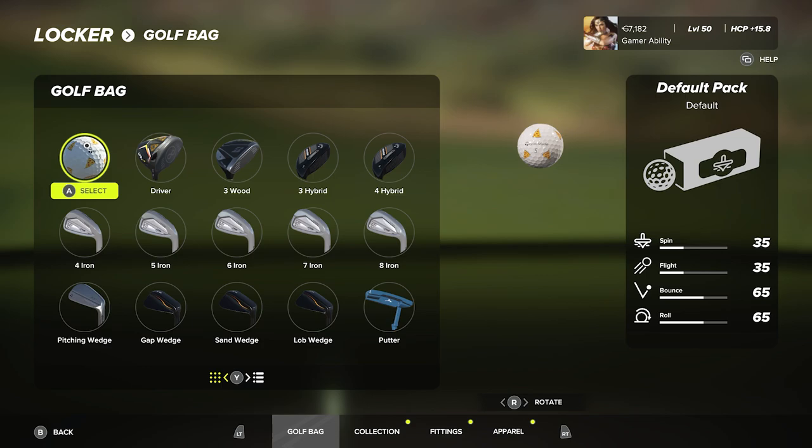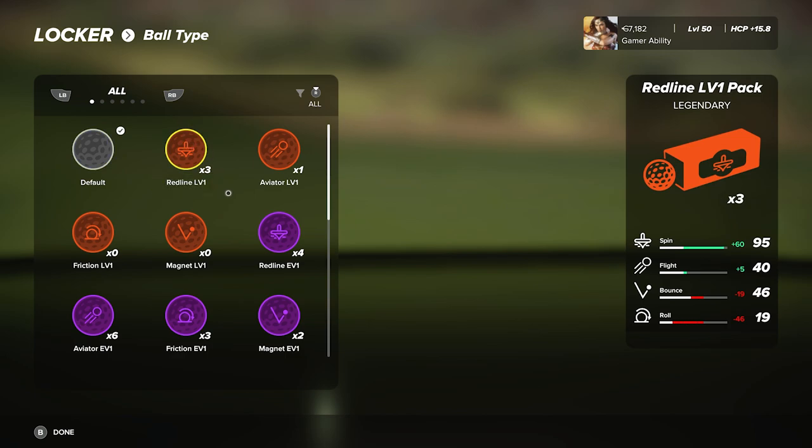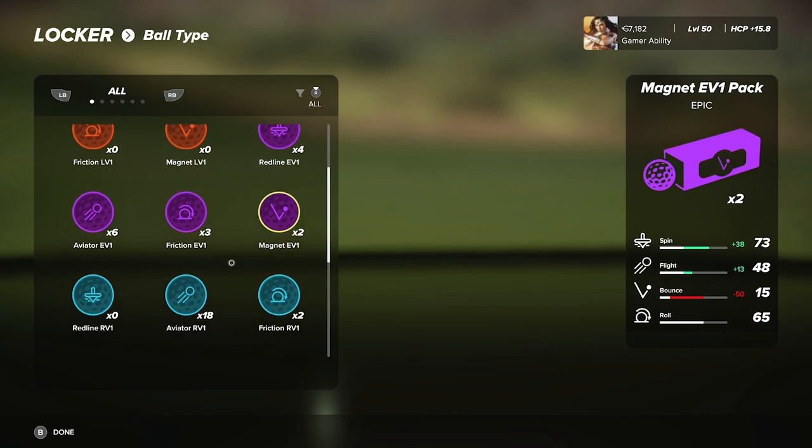Now we go into the golf bag. Right now I'm running the default ball — I've spent the most time with it but I've been testing a lot of them. You're going to see a lot of top players using the Aviator ball in legendary and purple variety, especially if they're using a Powerhouse loadout, because the Aviator increases your carry club distance. If you're going to use the Aviator you better be practicing with it because it changes all your club distances. Other popular balls: the Red Line — the purple Red Line is really good to decrease your roll and bounce and add spin.